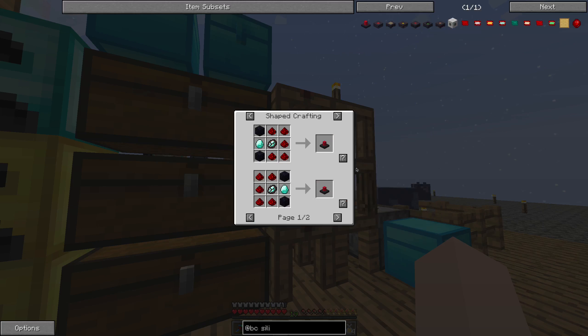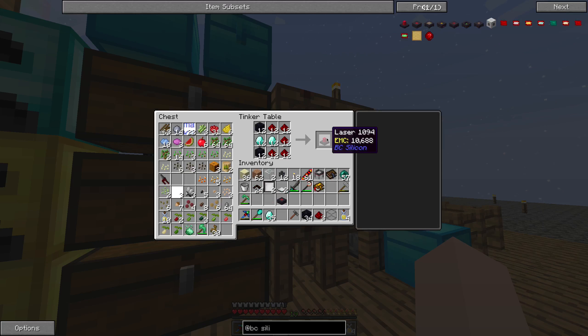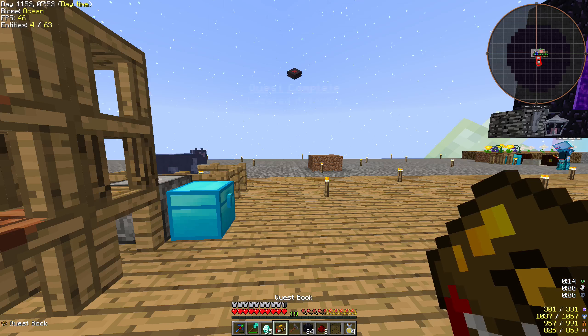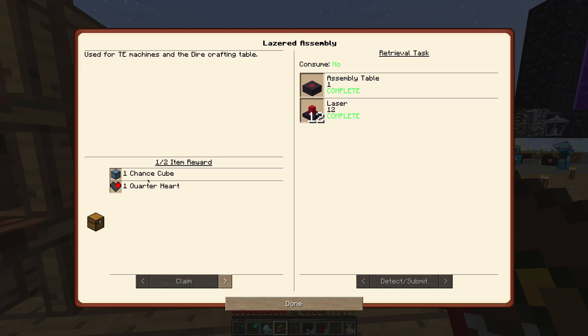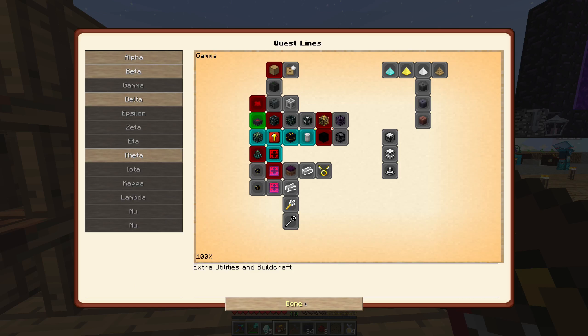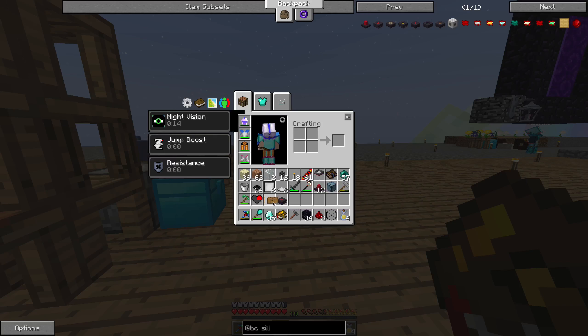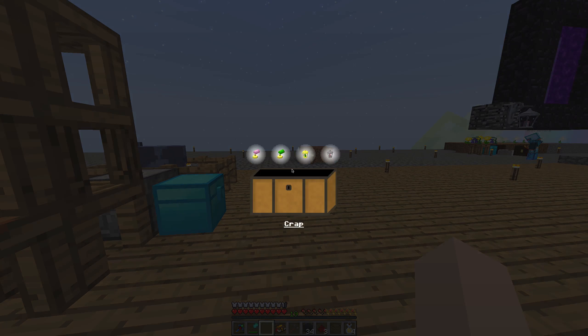Alright, at Botania. So the first quest here wants me to do is the runic altar and hydrangeas. So I'm going to make the altar. I guess I should just search 'altar.' Oh, lamps. Fancy lamps.